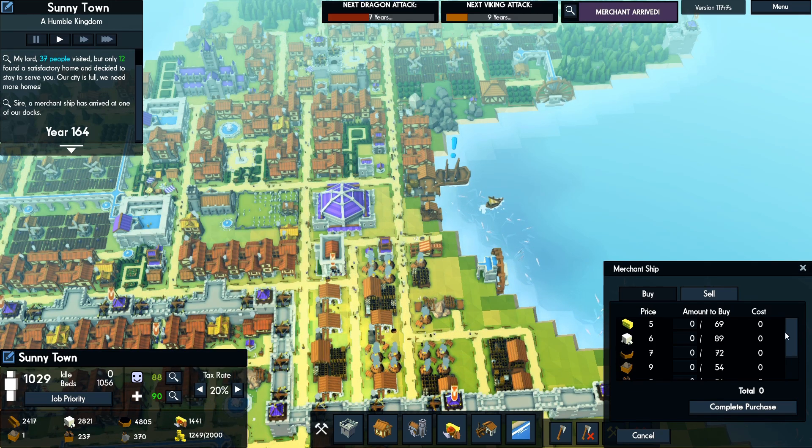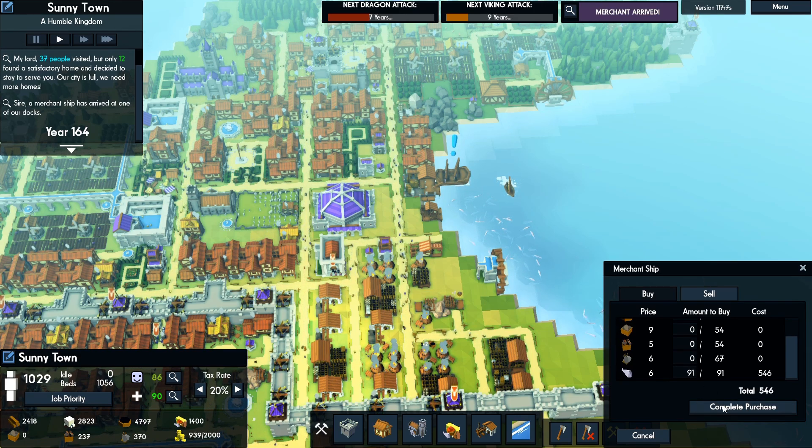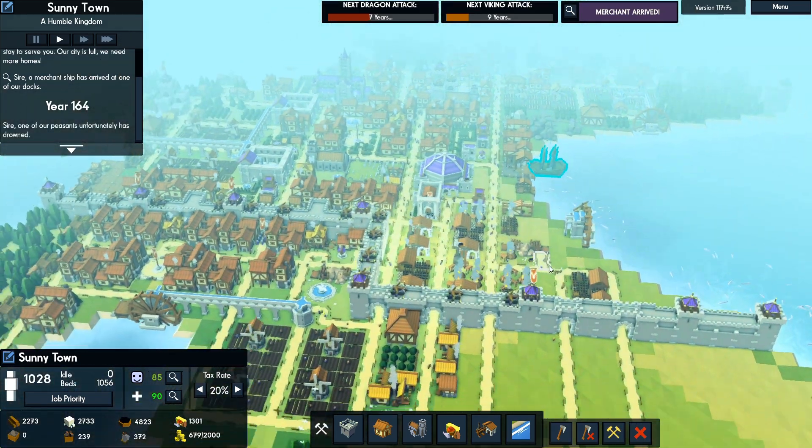We're negative on food right now, so I guess I could buy some. Sure, let's buy that and let's buy this fish. Now we're a little on the low side for money, so let's go ahead and sell that. All right, that gets us a little caught up.